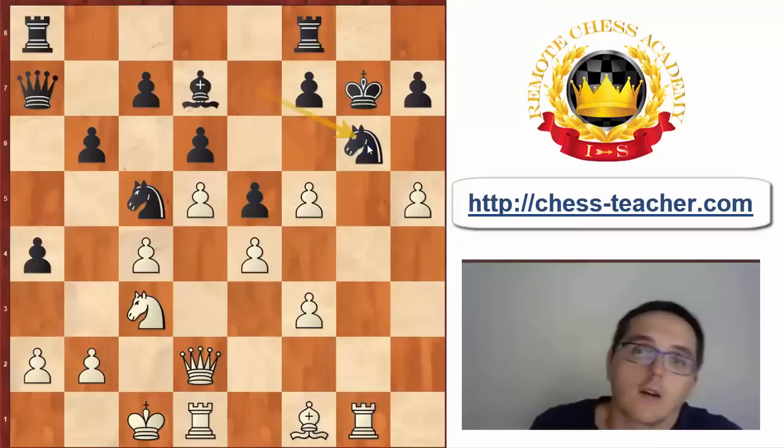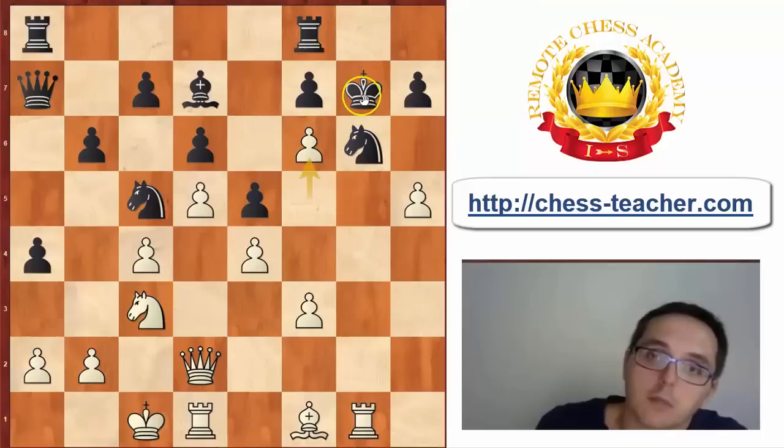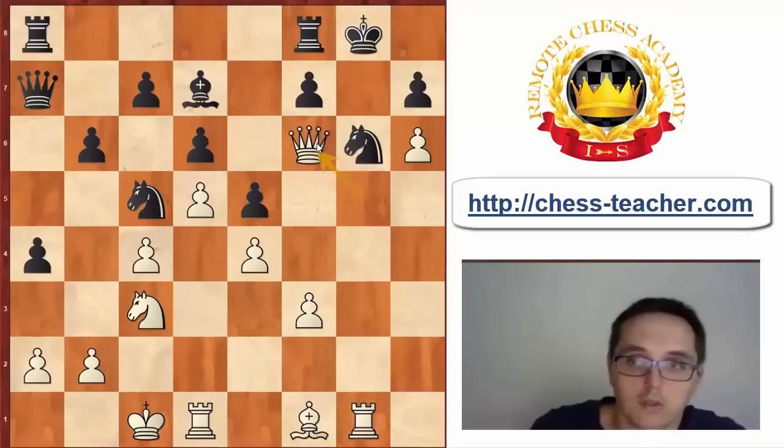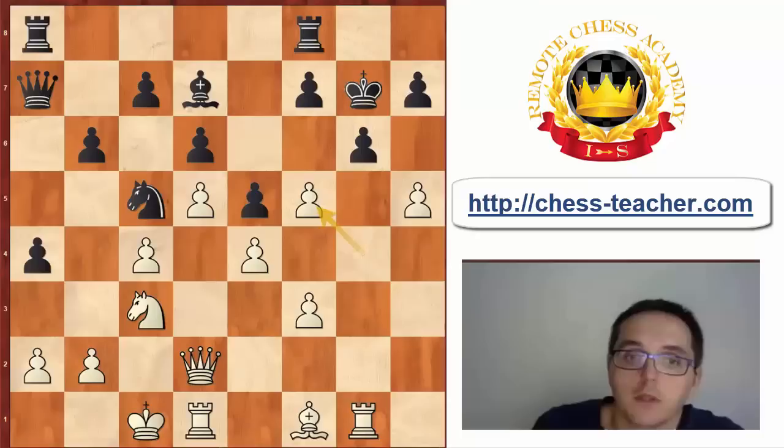Black will try to block the g-file with knight g6, but after f6 check white is winning. Because if black takes, the white queen comes into the attack with tempo: king g7, a6 check, king g8, queen f6, and the mate on g7 cannot be stopped. So the best chance for black is to take the knight on f5 with the knight, and now g takes f5. I believe the black king is very unlikely to survive here — there are no defenders for the black king, as all the good pieces are on the queenside.